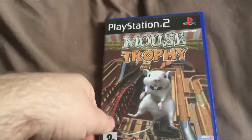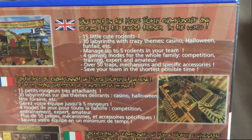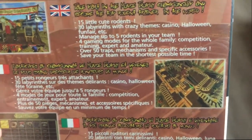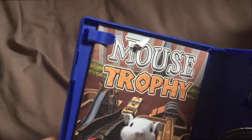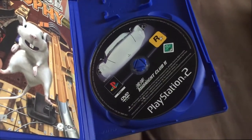And then finally, we have something quite special — Mouse Trophy. I have absolutely no idea what this is, or where it came from, or anything. It's bizarre. The Mouse Trophy Championship. It says 'manage five rodents in your team' — team of what? Four game modes, and then just some random words that don't really mean anything. I have no idea what this game is. The manual is slightly torn, which is a little bit annoying, but other than that it's in pretty good nick.